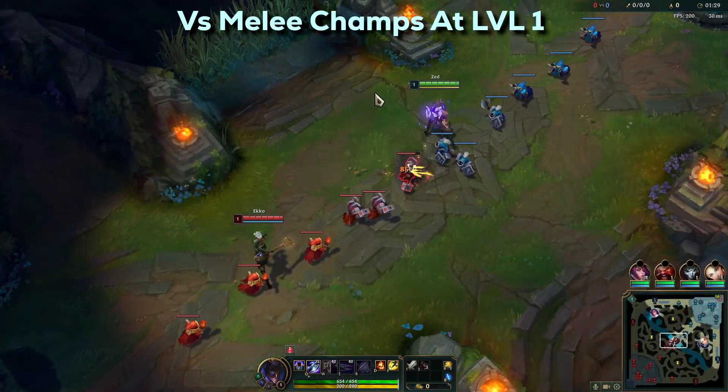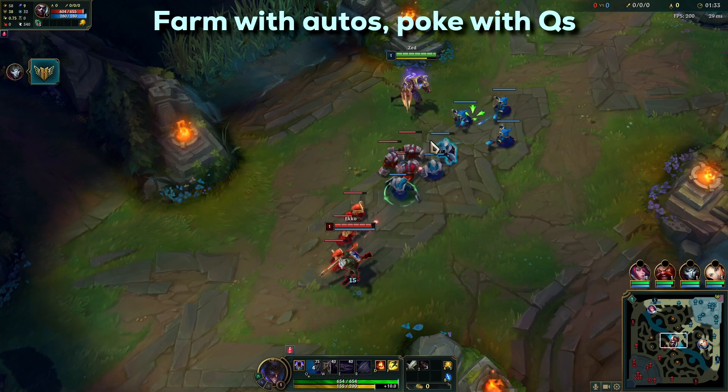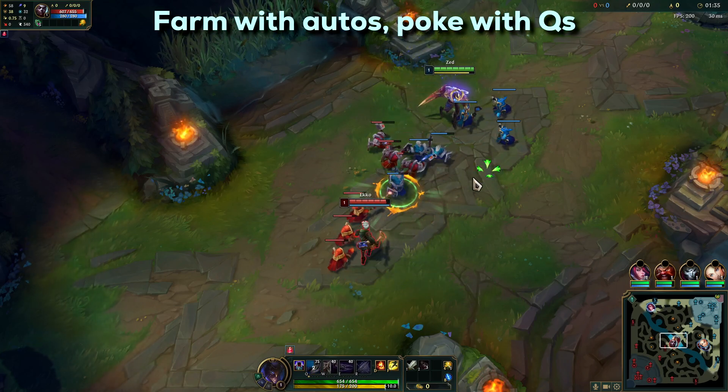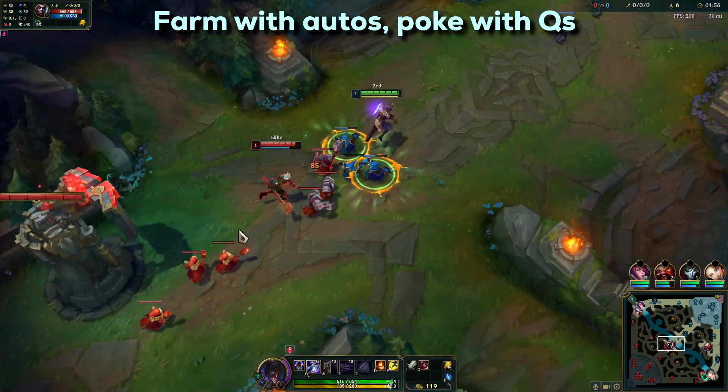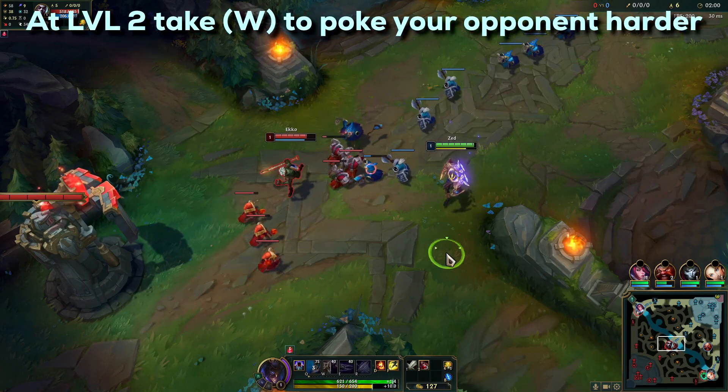Against a melee matchup you can be more aggressive. At level 1 you can freely keep CSing with your autos and use your Qs to constantly poke your opponent. At level 2 you can even take W and use it to poke your opponent harder.